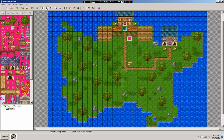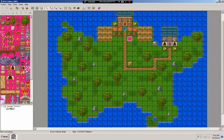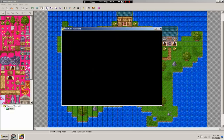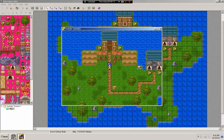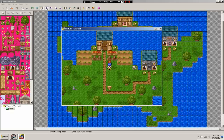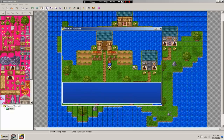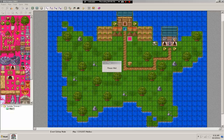Let's apply and play-test. Excuse any lag — I'm recording in HD now. Let's walk up and check our mailbox. It shows a normal event window with the text 'Player's house'. That works. Now let's look at the message display options to see what we can do with the message presentation.